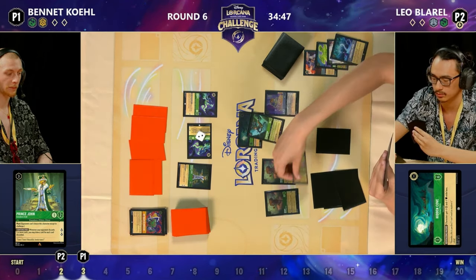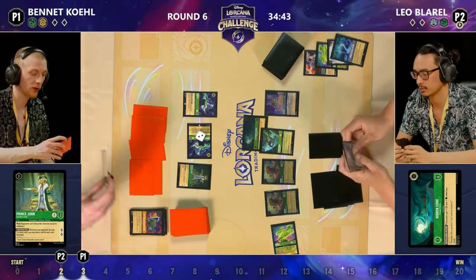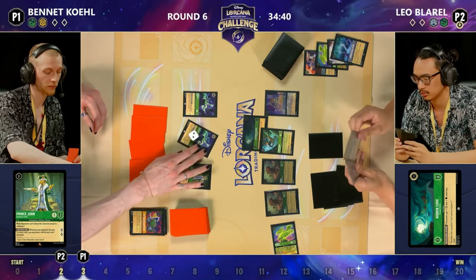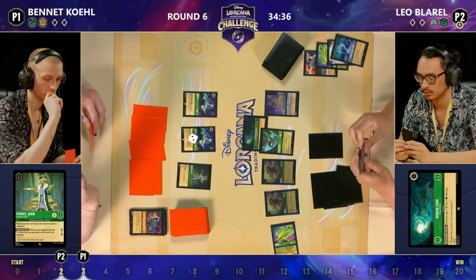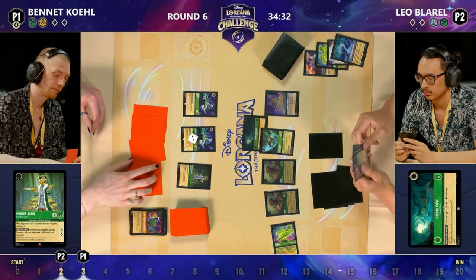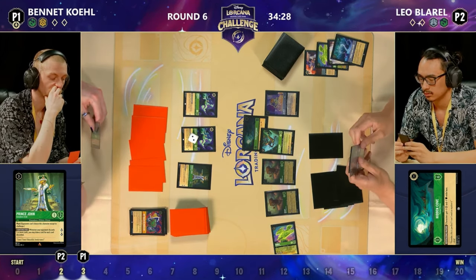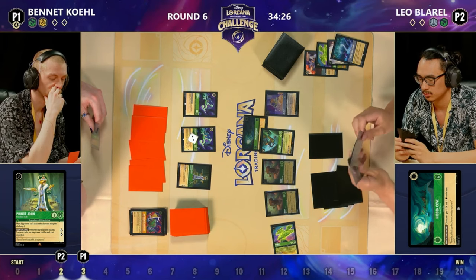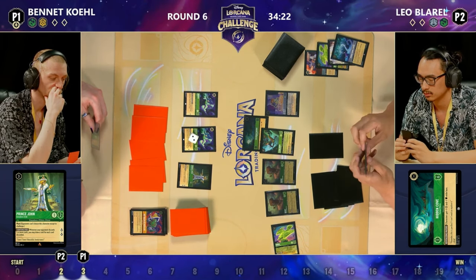Here is the card I talked about which can be a real problem for Emerald Amber — even with an Under the Sea — a Hidden Cove of their own for Bennett. Which is really interesting — probably not the card you're looking for at this moment in time. It's certainly not a card you see every day in Emerald Amber decks; more of a card you see in Emerald Steel. It's a very nice card, Hidden Cove, but not what you're wanting right now if you're Bennett.